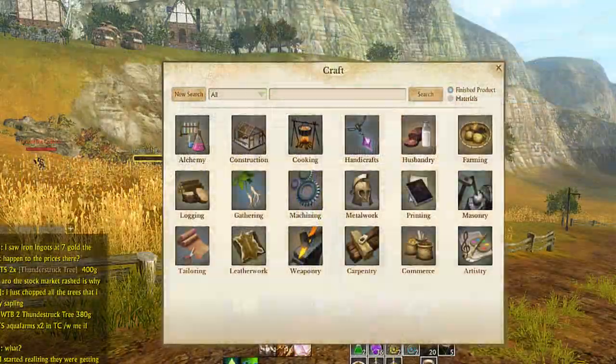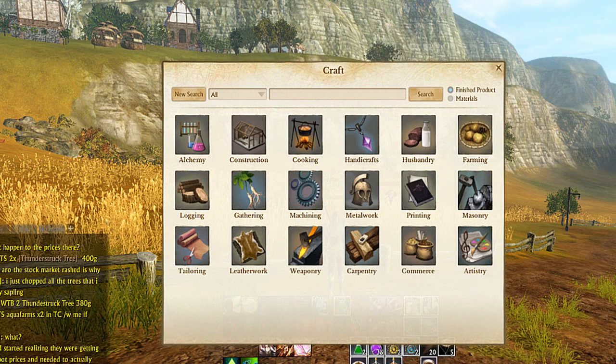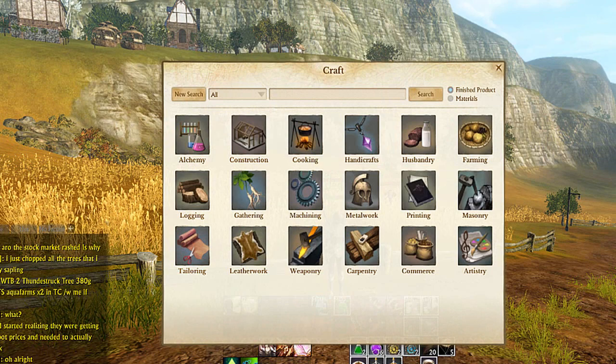There are 21 different crafting skills for you to level up and all of them are incredibly in depth. For every one labour point you spend doing that certain profession it increases the proficiency by 1, meaning if you dump all 5000 of your labour points into a skill it will increase the proficiency by 5000.